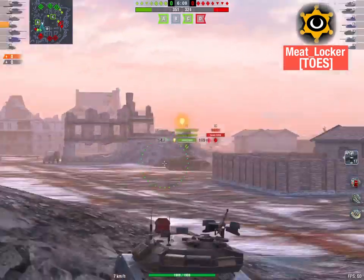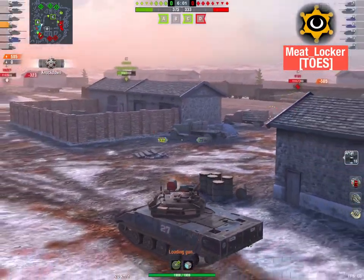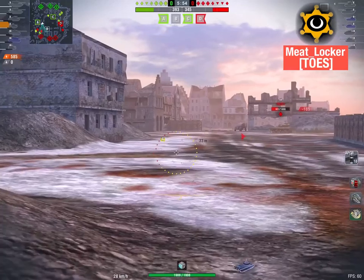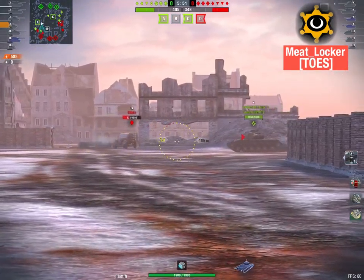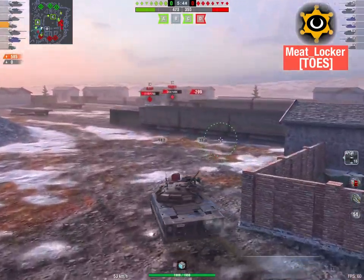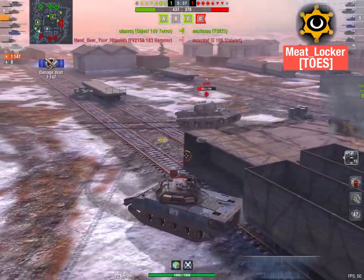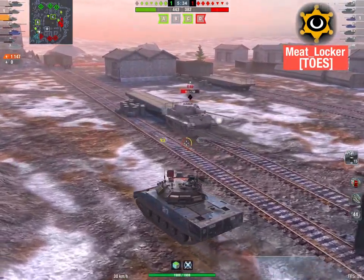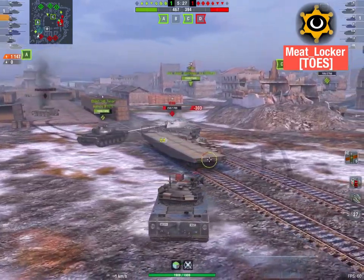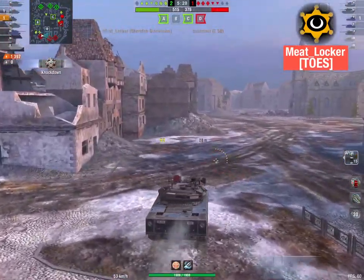I grab C — I can see two heavies, which tells me their heavies are hopefully all going down there. I'm going to try to get the rear. None of our greens have spotted anybody by A, but that's going to be short-lived. I pause thinking I can get shots across, but obviously no — there's walls and stuff, should have just kept going. Action is heating up in A alley where the lights and mediums tend to go. Got some ammo rack damage on that guy, dropped the adrenaline hoping maybe I can hit him again and blow him up. Don't quite catch the T-92 E1 — not reloaded in time.